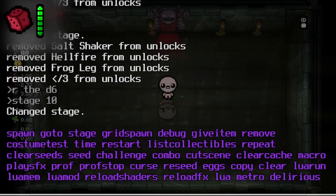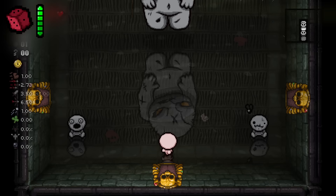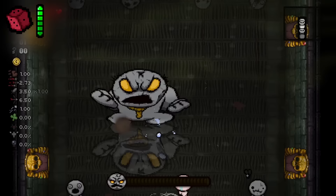Stage 10 in Greed Mode. If you type 'Stage 10' into the console in Greed Mode, it takes you to a Dross version of the final floor in Greed Mode, and you can even fight Ultra Greed on that floor. This entry probably links directly back to the Greed Mode alt path discussed earlier.